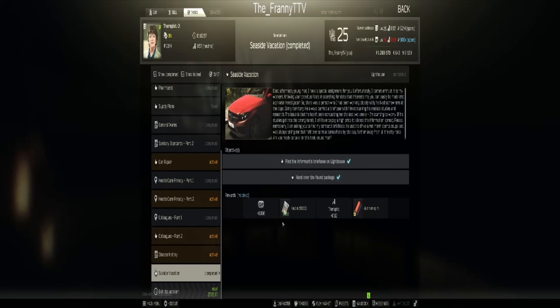Hey guys, the friend here. Today I'm just gonna run you guys through a new mission on Lighthouse called Seaside Vacation. It's very simple — you just have to pick up a briefcase and extract with it. Please note: if you die, you have to pick up the briefcase again and hand it over before you can complete the quest. Alright, let's go.